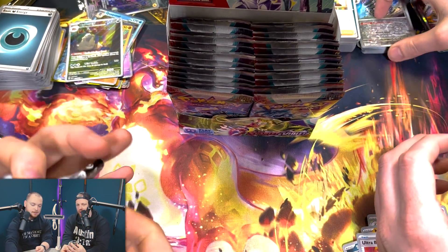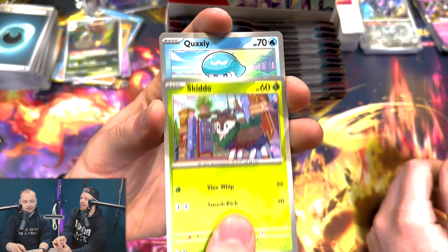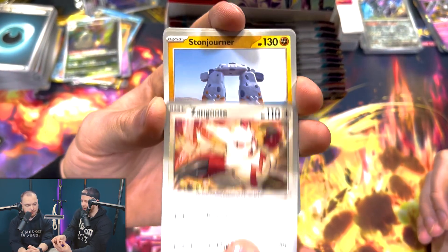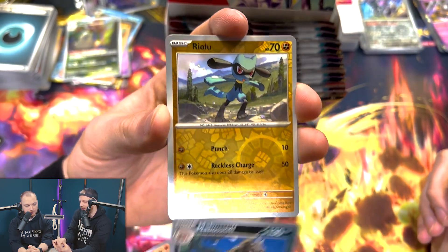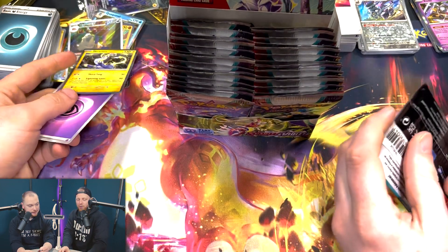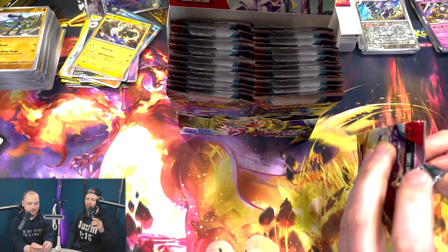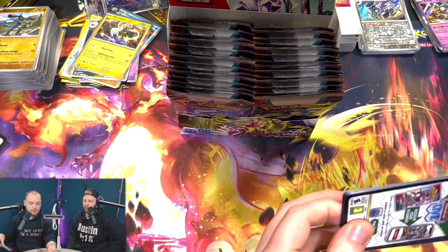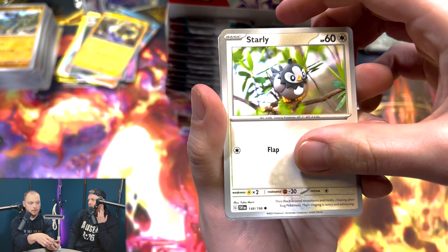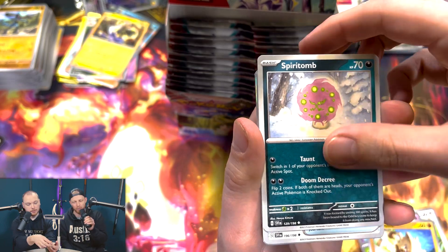Are you going to pull the Miraidon yet? I think I'll have to at this rate to make this feel like a better set. Disappointing so far — not with the cards themselves, but with the pull rate. It's not been ideal, especially when it comes after Crown Zenith. Crown Zenith pull rates were just absurd — I would say the best pull rates we've ever experienced. We were hitting banger after banger with Crown Zenith. I'd love to open more of it, actually.